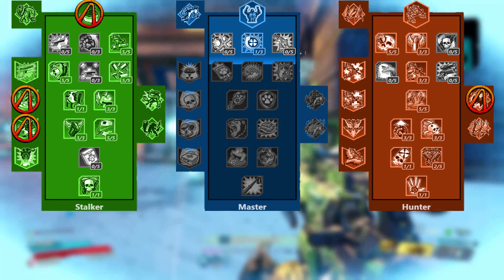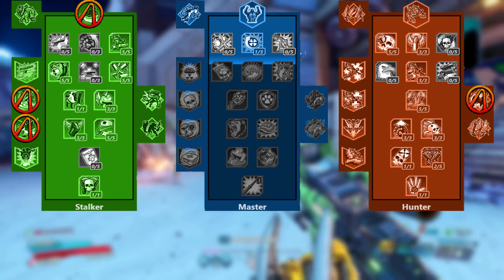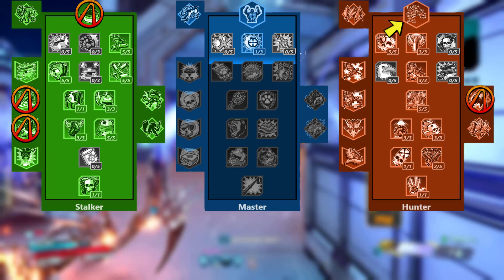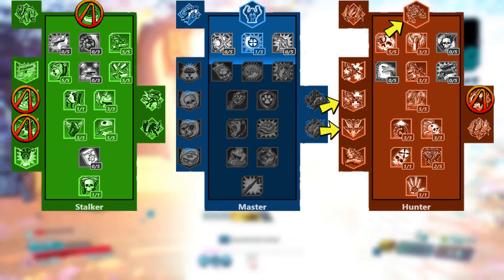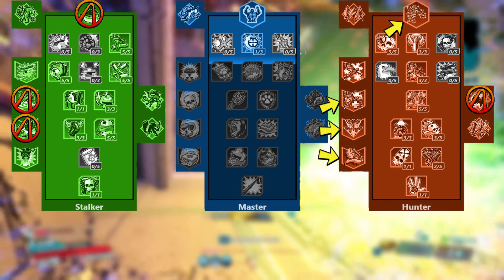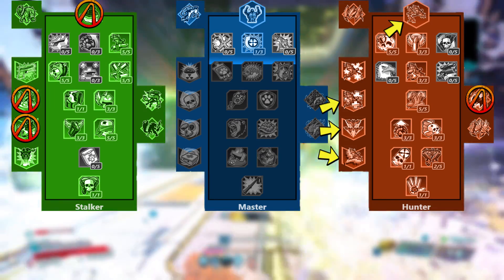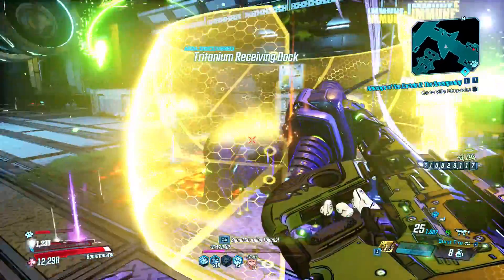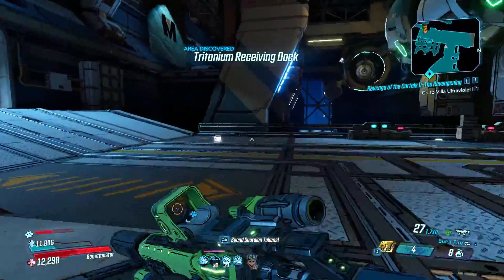For my pet, I like to roll with the Spiderant Scorcher mainly because she gives such a huge elemental damage boost. You can definitely run this build as a Rakk Attack build if you prefer — I would recommend either going Falconer's Feast or Flock and Load along with Rakk Accelerate for the best outcome. You'll also need to switch your shield if you choose to do this. This build features two different corrosive guns, and that's pretty much all you need to get work done for Mayhem 10.